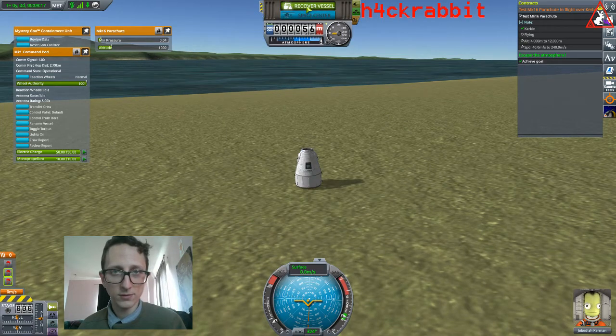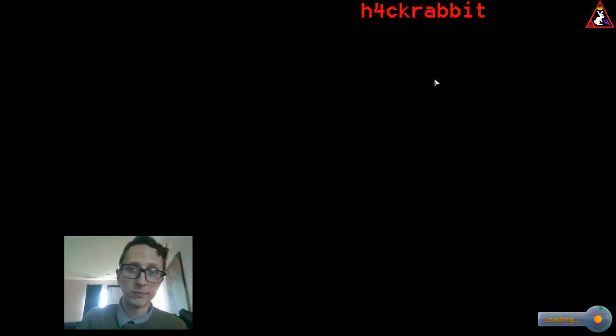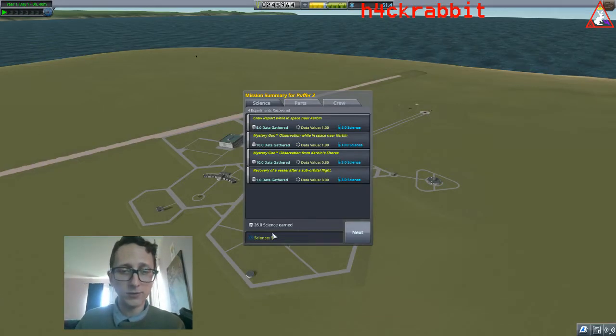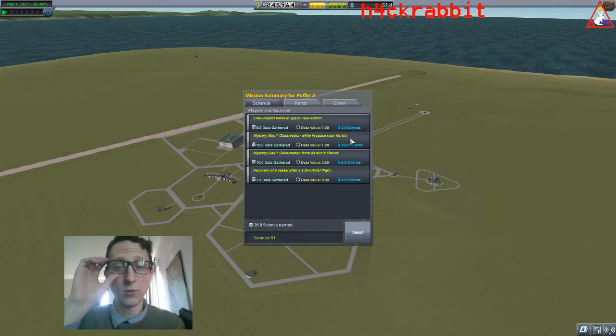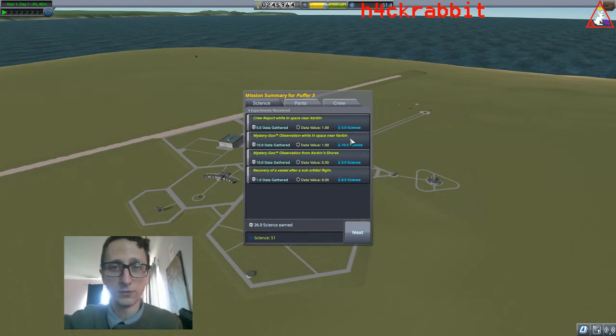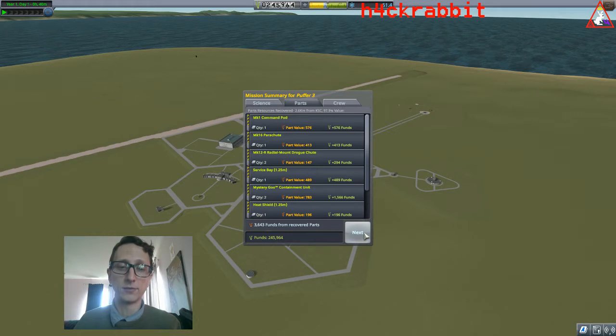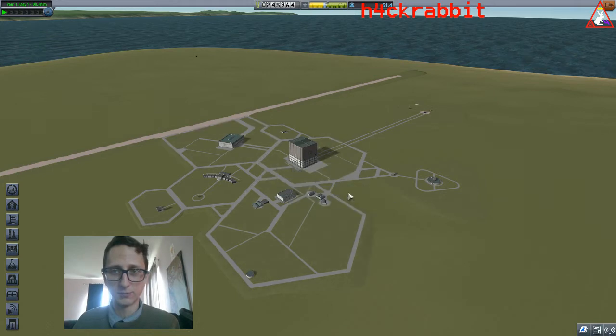We're going to recover our vessel — mission success! So that's how you test stuff in the atmosphere and how you build your second rocket. We got 26 science, 51 total. Jebediah got back with one experience. We got our most science from observing the goo in space. The further from Kerbin, the more science you get from your experiments. We recovered most of our parts and succeeded in our contracts — we have a lot more money now, orders of magnitude larger, and we're gaining reputation.